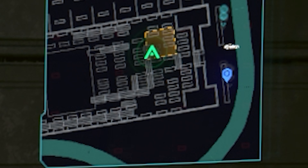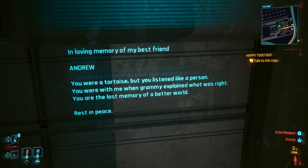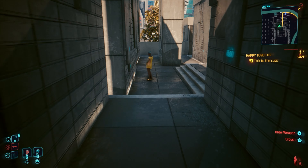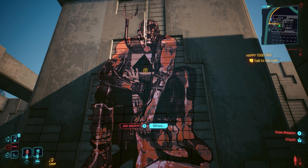Zooming in on the map, we're in the bottom left corner of the search region. You can read the notes about Andrew, talk with Johnny, and if you haven't already, investigate the graffiti on the wall — do two things while you're in the location.